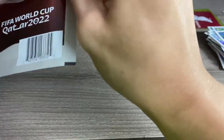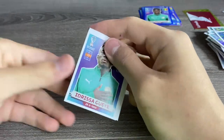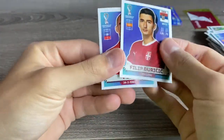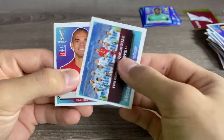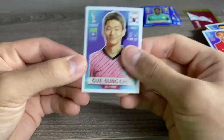Alright, final pack — black one of one, maybe, who knows. Idrissa Gay, Duricic, Argentina, Pepe, and Sancho to finish that off.